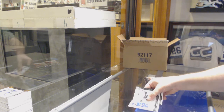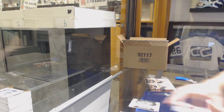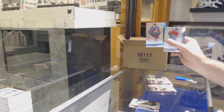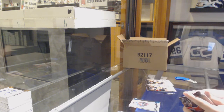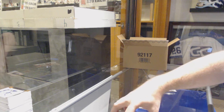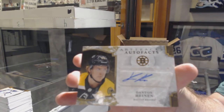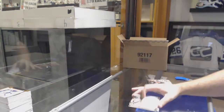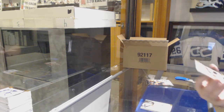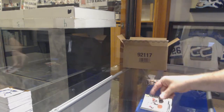We've got a 699, Tampa Bay Lightning, Nikita Kucherov. Minnesota Wild Rookie Redemption. Number to 45 for the Avalanche, Nathan MacKinnon. We've got an Auto Facts for the Boston Bruins, Danton Heinen. We've got for the Calgary Flames, dual jersey to 165, Elias Lindholm.